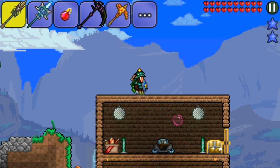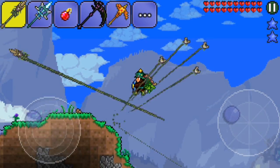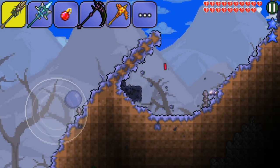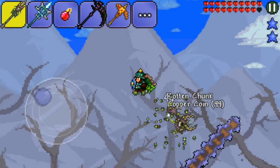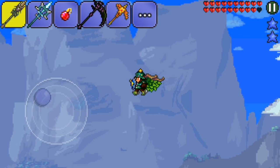How you get the key to this chest is it's a 1 in 4,000 drop chance from enemies — these guys, the Corruptors.